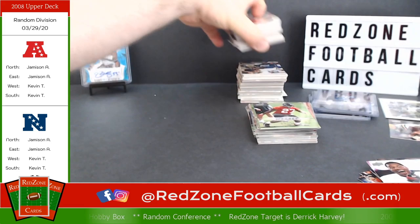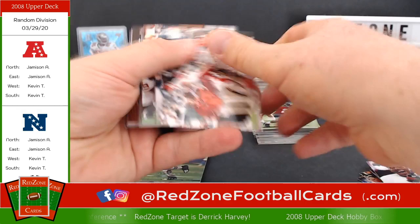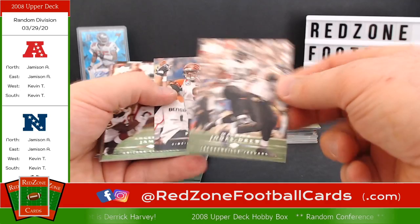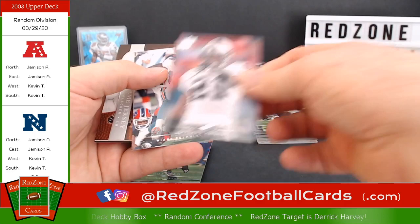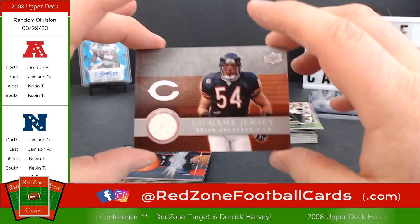Still one auto and one memorabilia card left. Cedric Benson, Dallas Clark, Mojo — with Carson Palmer stuck to the back. Set that aside for you — I know you'll like the Mojo. Adrian James, Reggie Bush, Leonard Little. Derek Brooks, Ted Ginn Jr. Oh, what do we have here — we have another jersey card! This is our third jersey card.